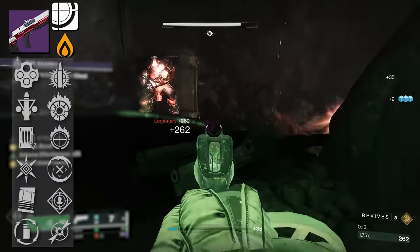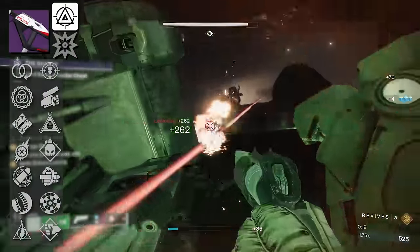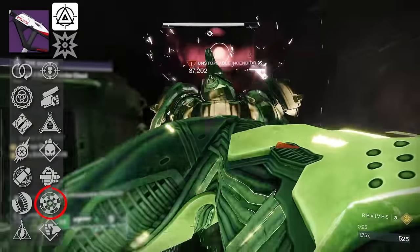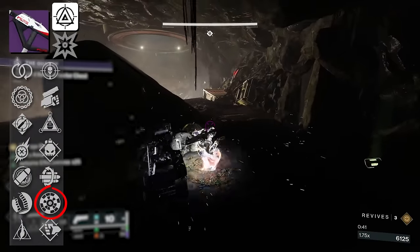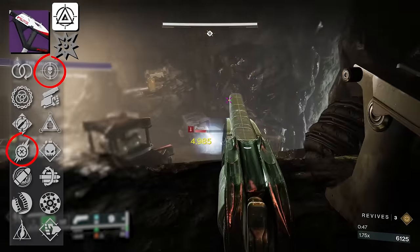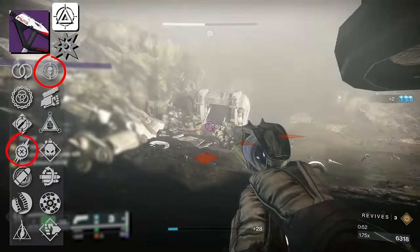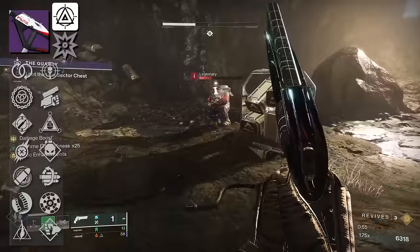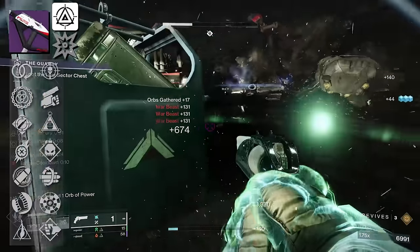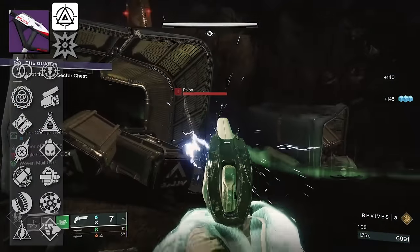Next, we have Pizzicato, an Adaptive Frame Kinetic SMG with a number of trait combinations. Back in the day I wanted that Rangefinder roll, but Rangefinder got nerfed. In this sandbox, I would take a Threat Detector Fragile Focus roll in PvP — let Fragile Focus bump up range by +20 and Threat Detector proc when enemies are within 15 meters. For PvE players, there's nothing too crazy here. Unless you're into Ensemble or Ambitious Assassin, this isn't really a strong PvE SMG.